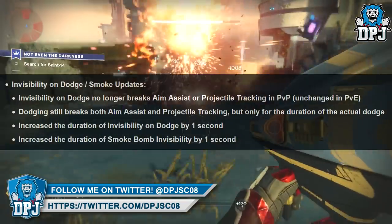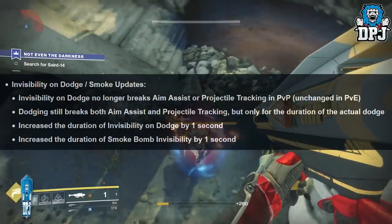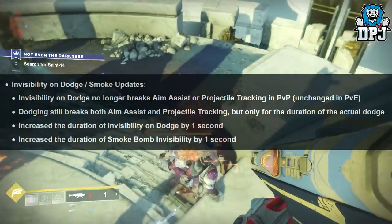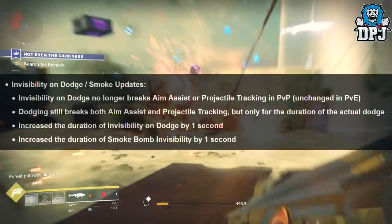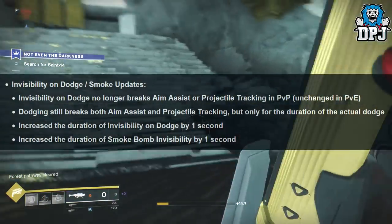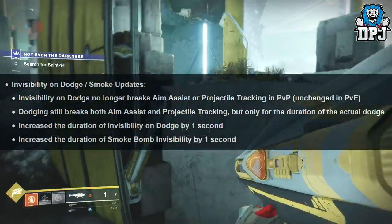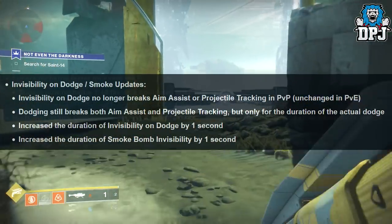Invisibility on Dodge and Smoke updates: Invisibility on Dodge no longer breaks aim assist or projectile tracking in PvP, unchanged in PvE. Dodging still breaks both aim assist and projectile tracking, but only for the duration of the actual dodge. Invisibility duration on Dodge has been increased by one second. Smoke Bomb invisibility duration has also been increased by one second.